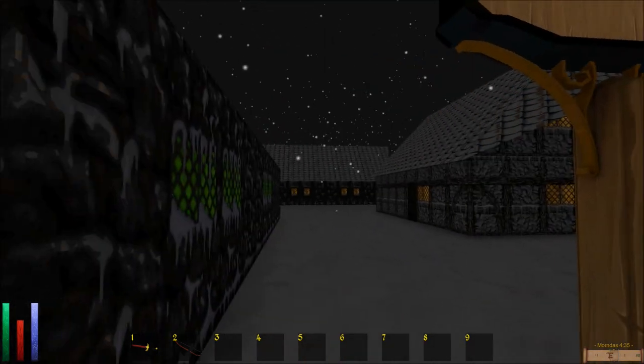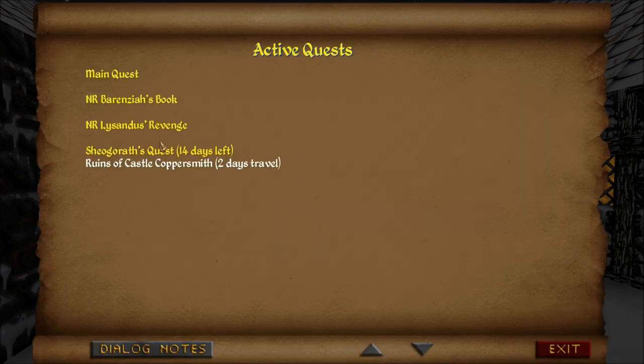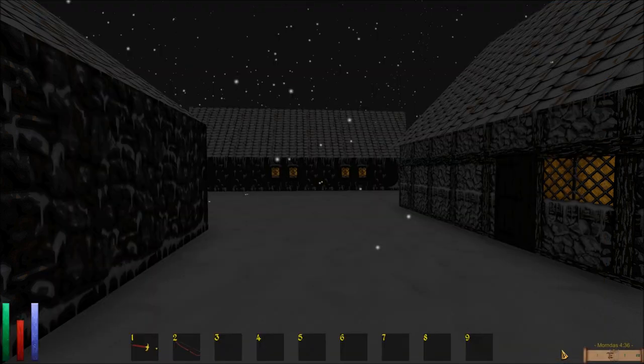The Daedra Prince Sheogorath has promised me an artifact called the Wabbajack in exchange for the death of a battle mage named Dunneville Harhton. If this battle mage, who resides in a place called the Betishtir Quarry, is dead, and I meet Sheogorath's contact in ruins of Castle Coppersmith, Victolda Morsmith will give me the Wabbajack. But I have to have this all accomplished in 14 days. Jeez!